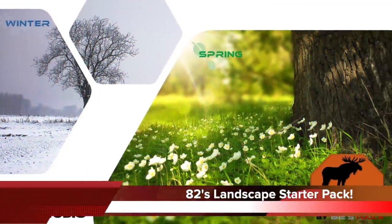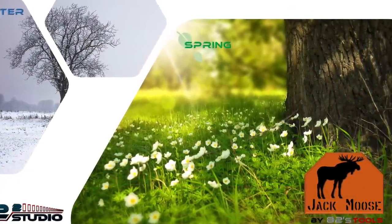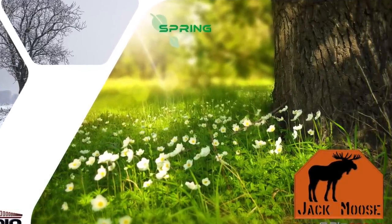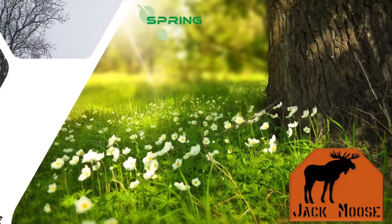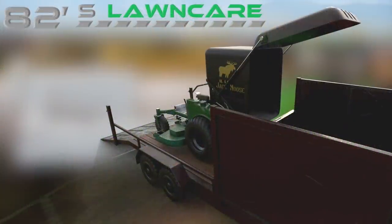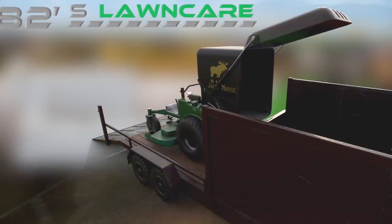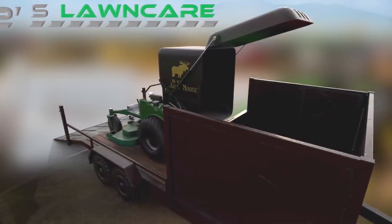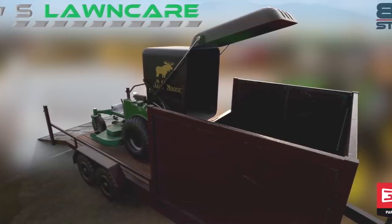Starting off today's top stories, we have A2 Square Studio with information on their Zero Turn Mower, saying that now the winter is almost over, it's time for allergies, flowers, bees, and of course, grass. Here we get to see A2's new lawn care business starter pack featuring the Jangmu Zero Turn Mower, which will have multiple wheel options, custom colors, and attachable implements.